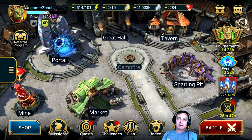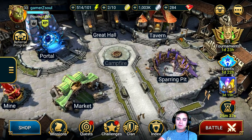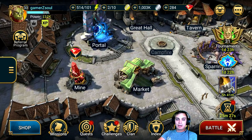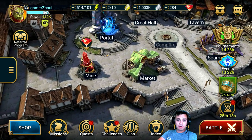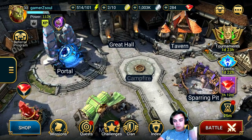I like RPG elements and collecting so it should be a good thing. I've played similar games in the past, but those didn't have a gem mine. Gems are the currency you buy for real money, but you can actually earn them through events, tournaments, and a gem mine. There are a lot of ways to earn gems - I'll get into it. I don't remember any mobile game I've played actually giving a gem mine to mine gems. Anyway, let me show you my heroes.